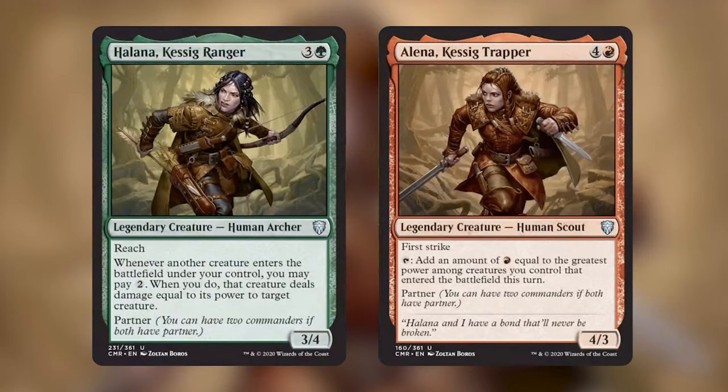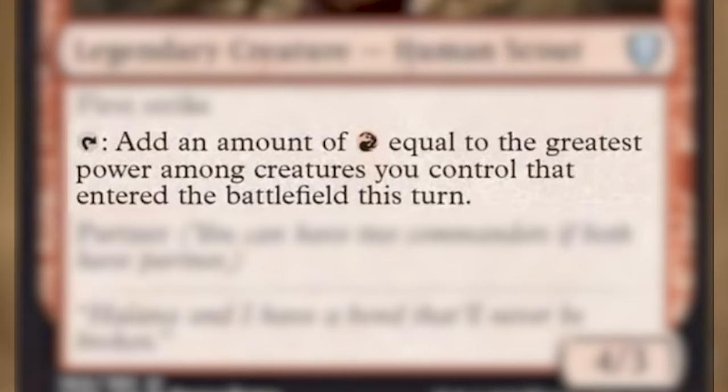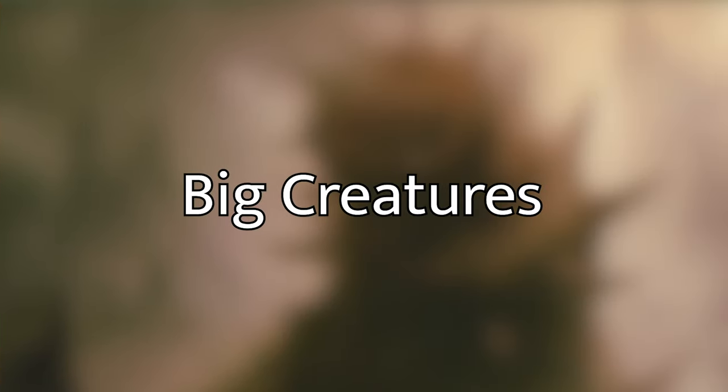Halana doesn't have to necessarily partner with Elena, however Elena partners really well. For four and a red we have a 4/3 legendary creature — human scout with first strike. Tap: add an amount of red equal to the greatest power among creatures you control that entered the battlefield this turn. Halana and Elena both want you to play big creatures with high power — to deal damage taking out other people's creatures and to ramp up with Elena.